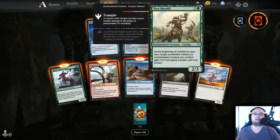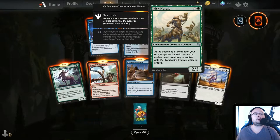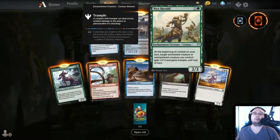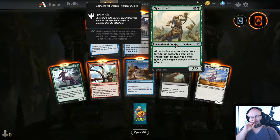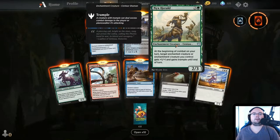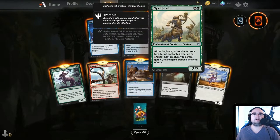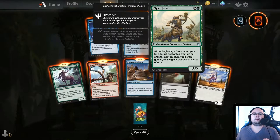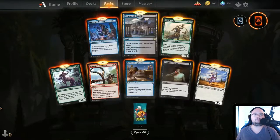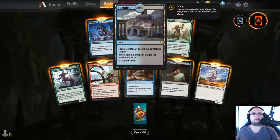Nyx Herald — 3 mana, 2/3. At the beginning of combat on your turn, target enchanted creature or enchantment creature gets plus 1 and gains Trample until end of turn. I like this one — this could be really good with the Adventure Titan that gets bigger with more lands, since it doesn't have Trample. But it has to target an enchanted creature or enchantment creature, so it kind of loses its shine there.